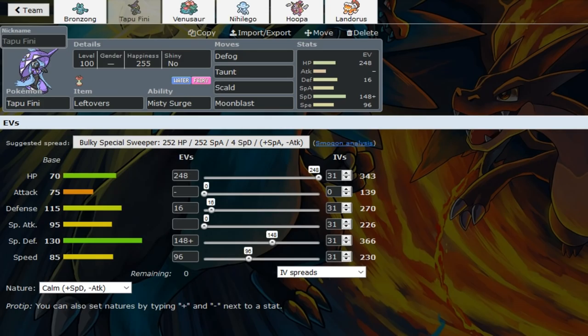Venusaur should be able to deal with most Greninjas that are not running Extra Sensory. Making this more defensive could be nice to check Zygarde, because Zygarde is really annoying for this team. But I'll keep it at SpaDef for now. We have 96 Speed - a lot of Finis run less speed - but it's a standard SpaDef spread.